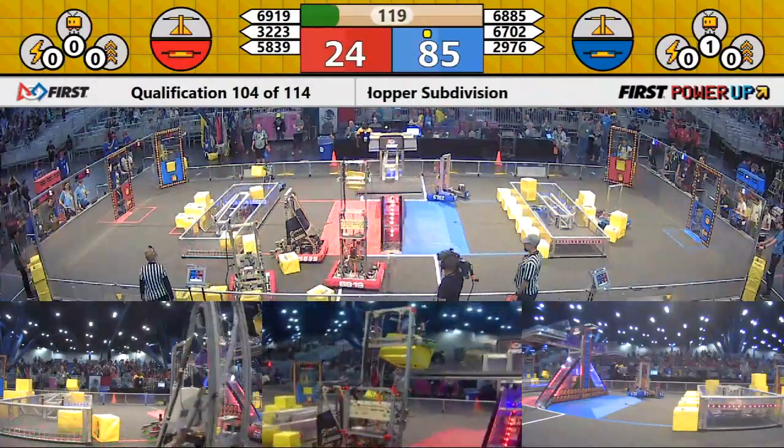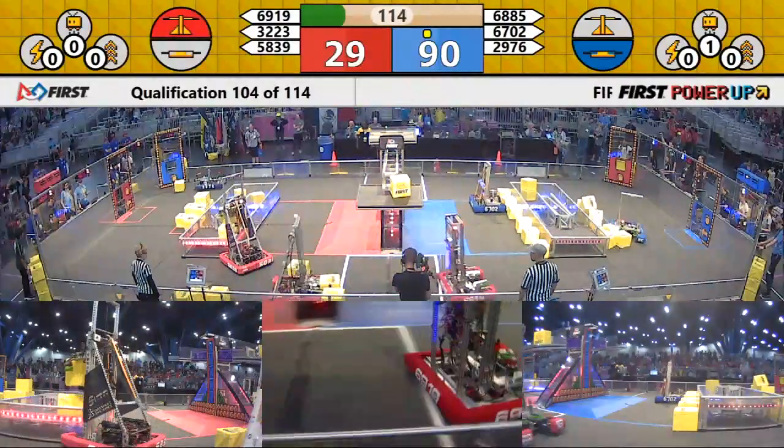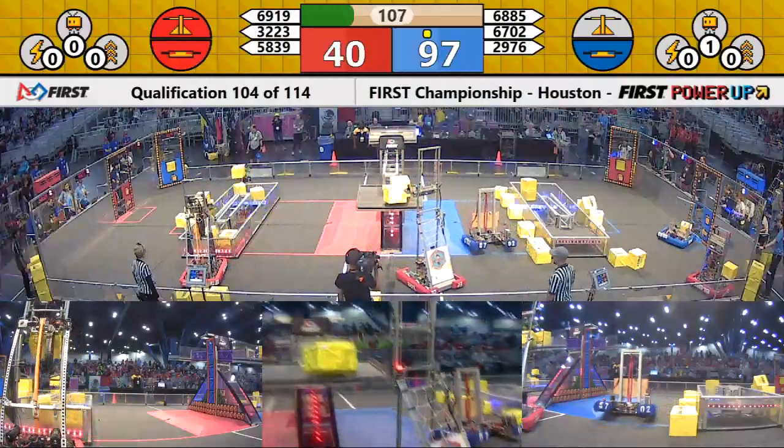Red Alliance moving a lot of cubes at the same time. That is a good way to earn yourself some foul points. Although those cubes are now in a very convenient location for Red, they now have a sizable disadvantage on the scoreboard.